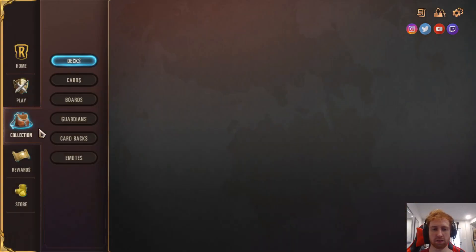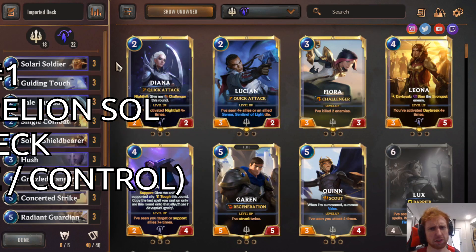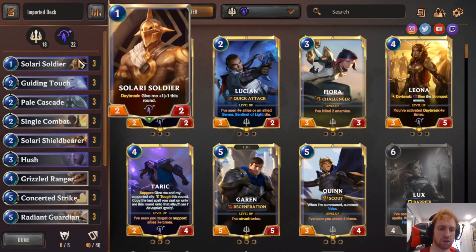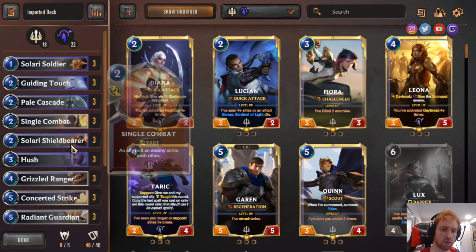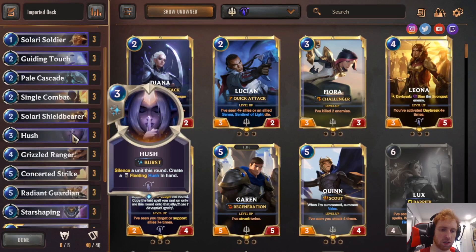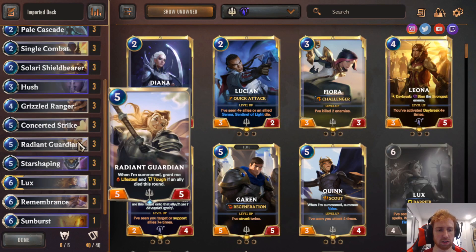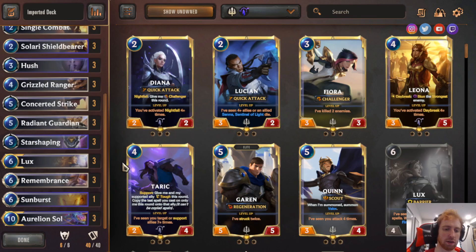First up we have Lux Aurelion Sol. The deck list is: 3 Slayer Soldier, 3 Guardian Touch, 3 Pillow Cascade, 3 Single Combat, 3 Slayer Shieldbearer, 3 Hush, 3 Guzzled Ranger, 3 Concerted Strike, 3 Radiant Guardian, 3 Star Shaping, 3 Lux, 3 Membrance, 1 Sunburst, 3 Reliant Soul.